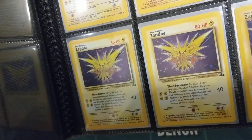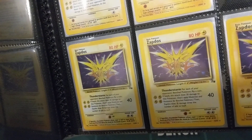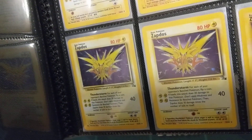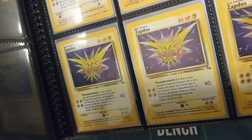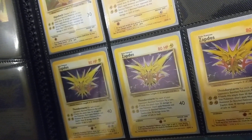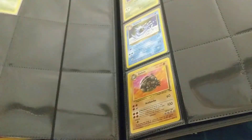Finally, we are back at Zapdos. I prefer this Zapdos much more than the Base Set one — I just love the art. The purple in contrast with Zapdos's yellow is a great choice. I think the Thunderstorm attack is fun to use. Just like the rest of the Legendary Birds, he has no weakness and he resists Fighting, which is crazy since most Electric Pokémon are weak to Fighting. That's a nice change. If you're running an Electric deck, I definitely recommend Zapdos — I prefer the Fossil version.